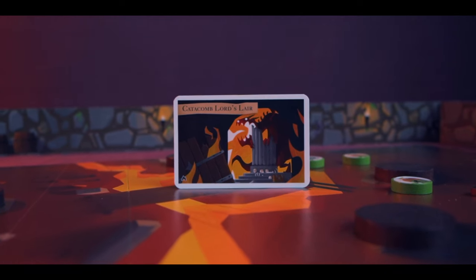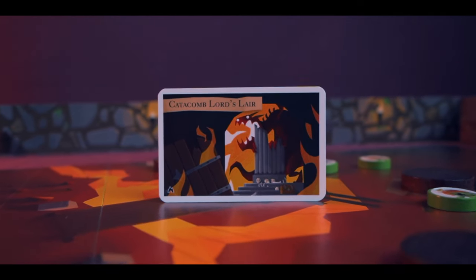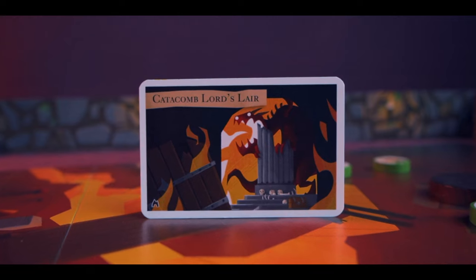You keep going through all the different rooms — there are eight or nine of them — and eventually you'll reach the Lord's Lair. The aim of this final room is to kill the big bad boss; if the players manage that, they win the game. But if the Overseer kills all the heroes in one room, the Overseer wins the game of Catacombs.